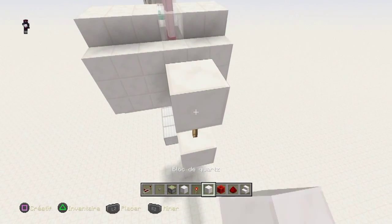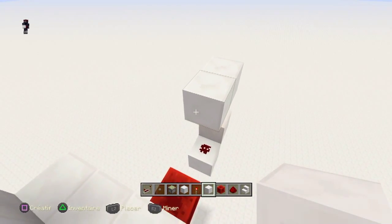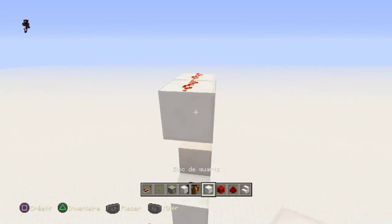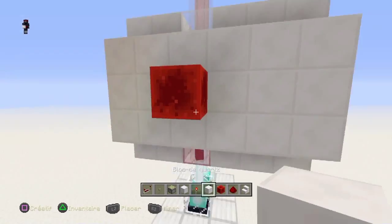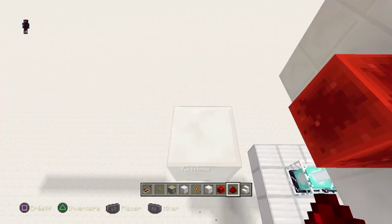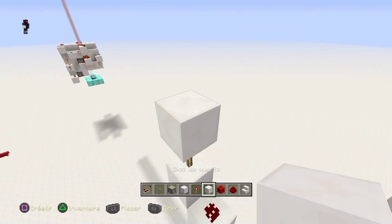Vous montez le circuit avec les torches. Je vais prendre les torches — on monte le circuit. Ensuite, vous comptez deux blocs comme ceci, puis vous mettez un piston, un bloc de redstone. Vous faites ça et vous faites ça par ici. La torche, et deux blocs de longueur.